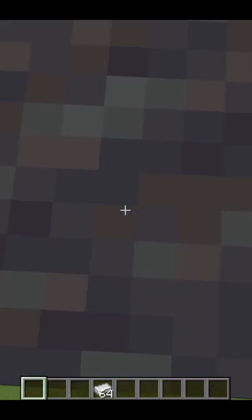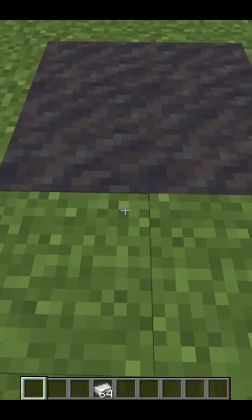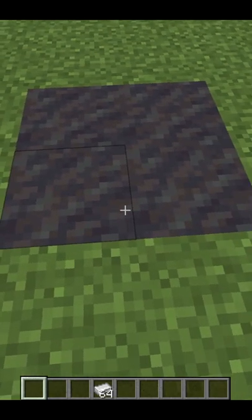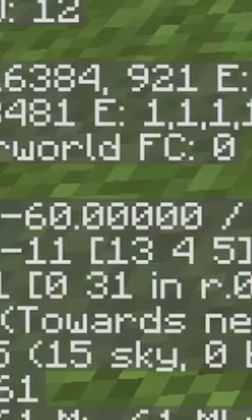In Minecraft 1.19, they added the new block Mud, and Mud actually has a pretty useful little trick. As you can see, if you look over at the F3 menu, it's a tiny bit shorter than a regular block by like 0.12.